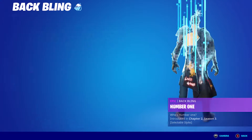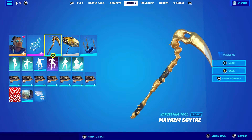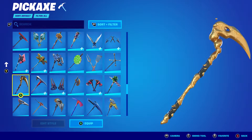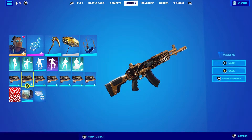For the second combo, I whacked on the Number One back bling in the gold style — this works absolutely perfect. The pickaxe I'm using is the Mayhem Scythe, which is also from the double agent set. It's quite a nice pickaxe, I've used it quite a lot actually. And the wrap I'm using is Lantern Glow, once again for the black and the gold.